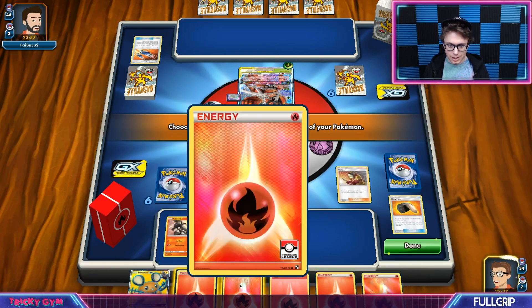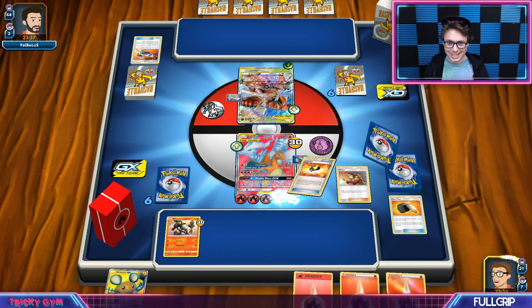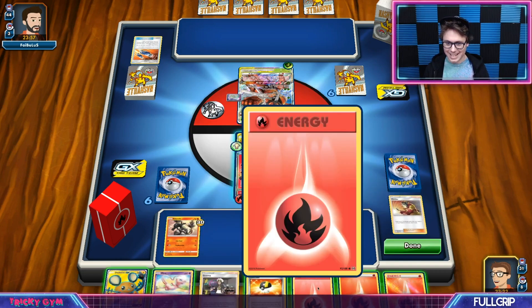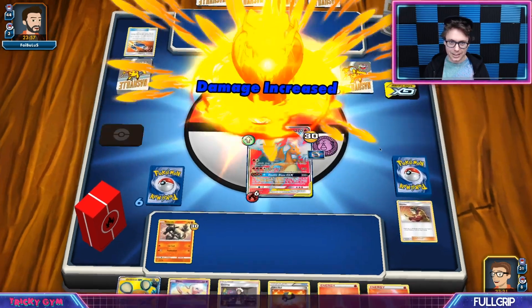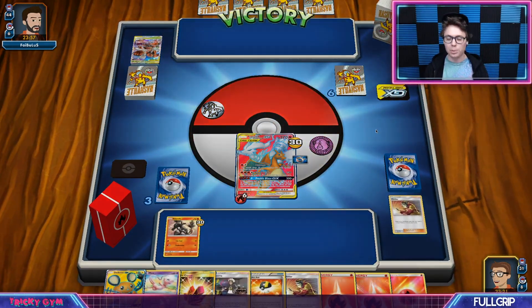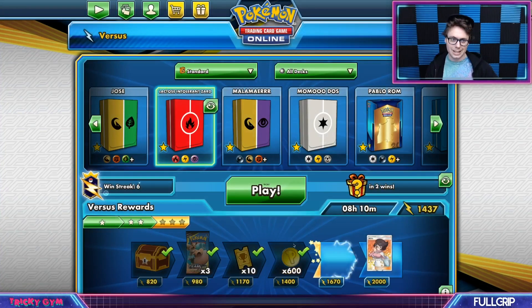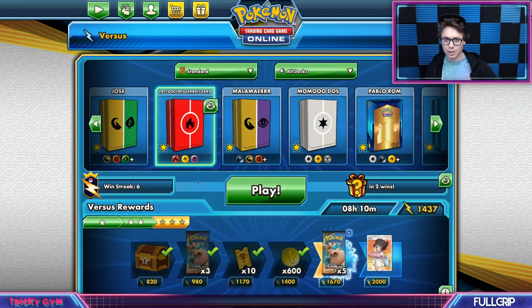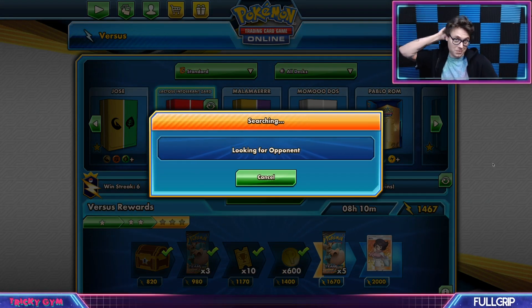I don't think the Weakness Policy is quite going to do it on the Faramosa and Buzzwole, considering that Charizard just hits for 300. It doesn't even matter — that's just insane. Double Blaze GX, get out of here, 300 damage — and that thing is a goner. That is that. Nobody is safe out here — GX Pokemon, Tag Team Pokemon GX. Turn two, 300 damage with Guzma to boot.